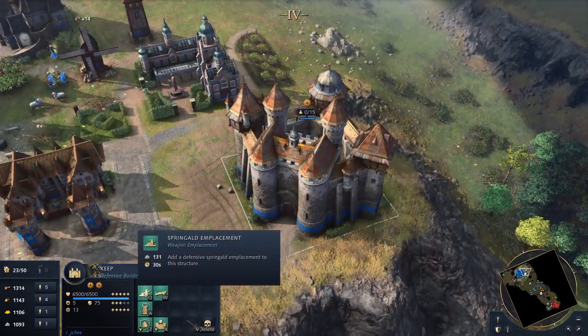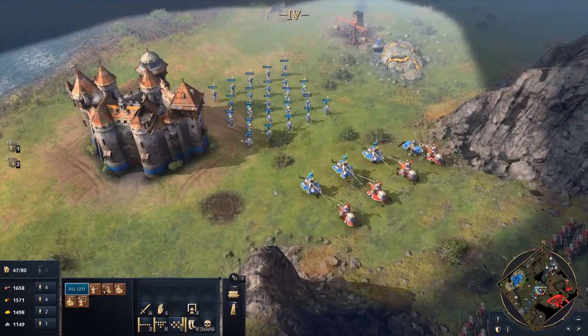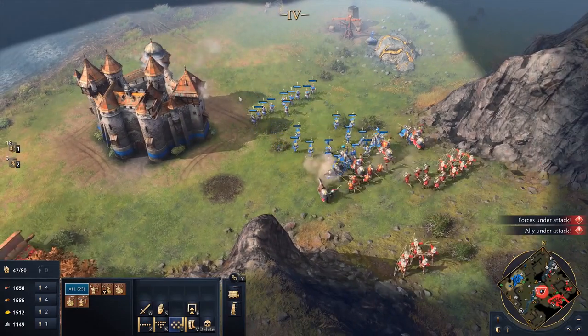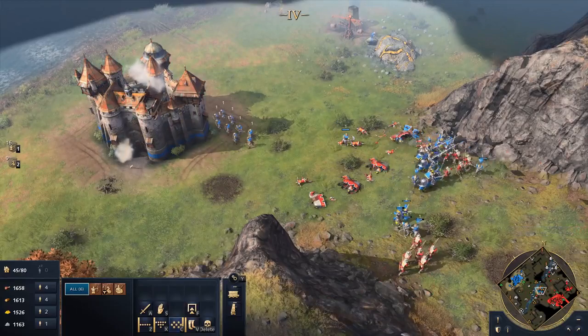Discounted cannon and springault weapon emplacements can be added to towers and keeps to defend areas of the map, while pushing forth with their robust infantry. Utilised properly, these bonuses make the Holy Roman Empire one of the most resourceful and sturdy civilisations in Age of Empires IV.